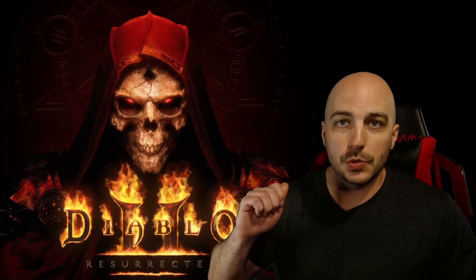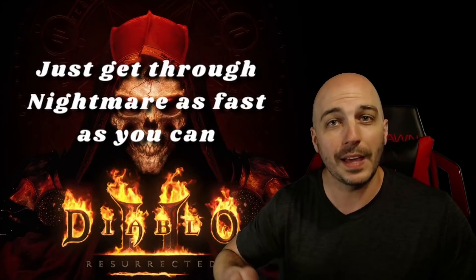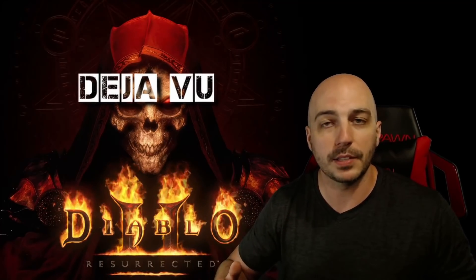At this point, just do a bunch of Baal runs over and over again until you get at least over level 40. That's how high you're going to want to be before you go to Nightmare. You could go a little bit higher to 45 if you would like. You pretty much just play through Nightmare the same way you play through Normal — try to get through it as fast as you can. You're already high enough level to get all the way through to do the Ancients on Nightmare. Get through the Ancients and get to Baal, then do Baal runs until you get to at least level 60.